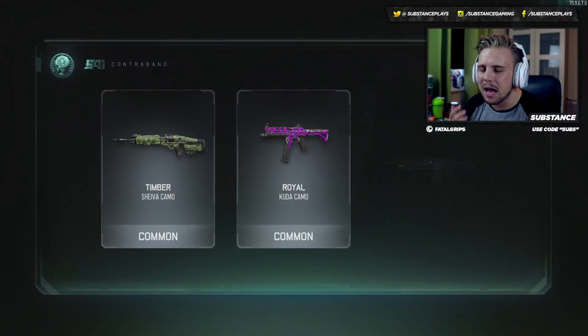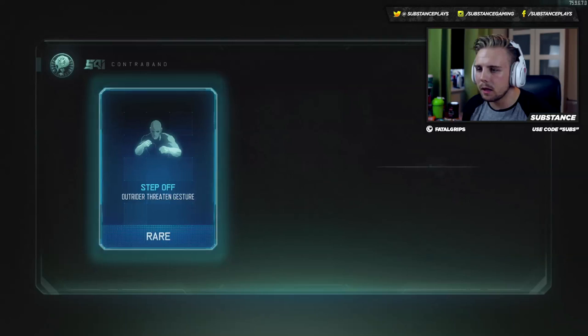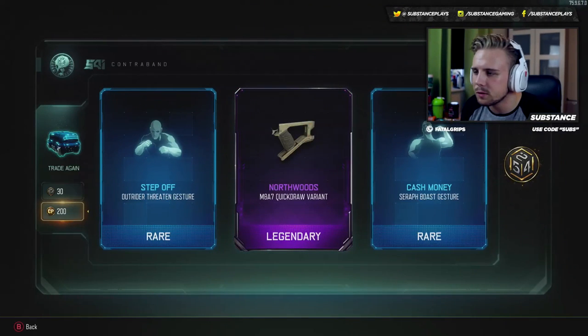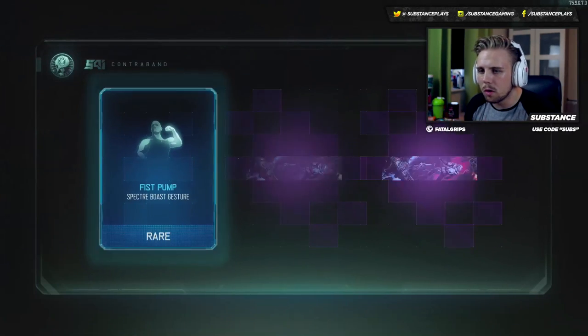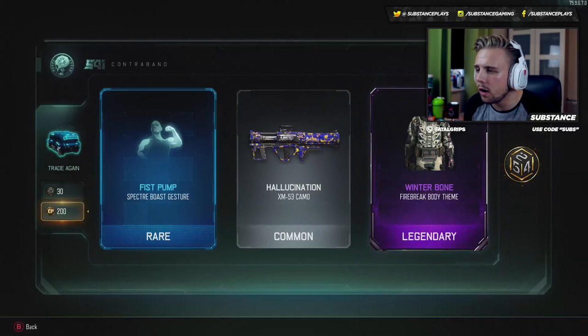This looks like it's going to be absolutely terrible — 2 commons, not good. I hate when I get 2 commons. Is that something new? I thought this M8 variant was something new, I don't know why. We're going to try a nose pack right now — a nose case. Come on, superstition. Can we get something? Not even like a new calling card or anything.